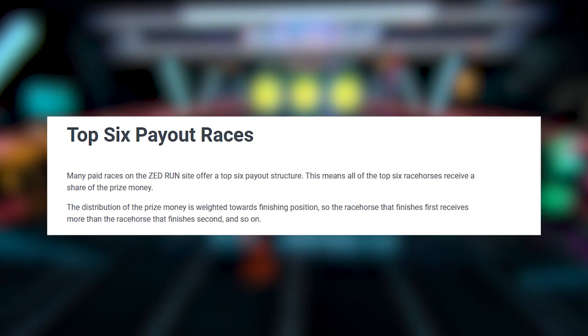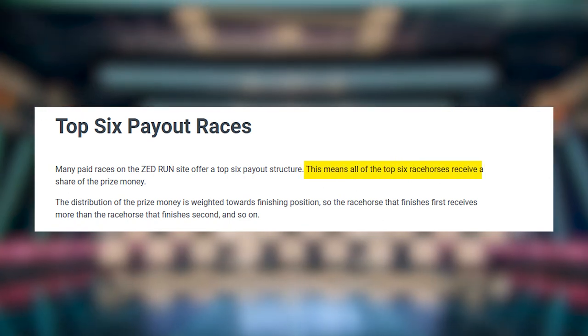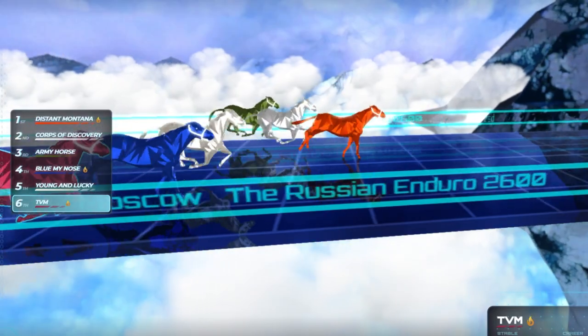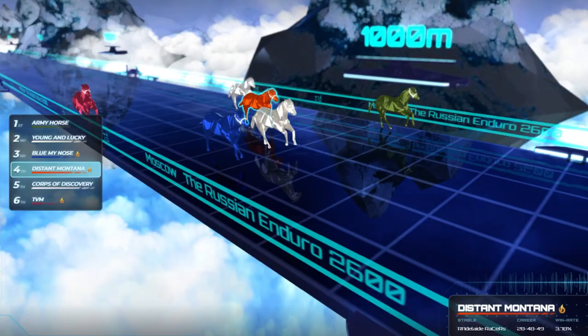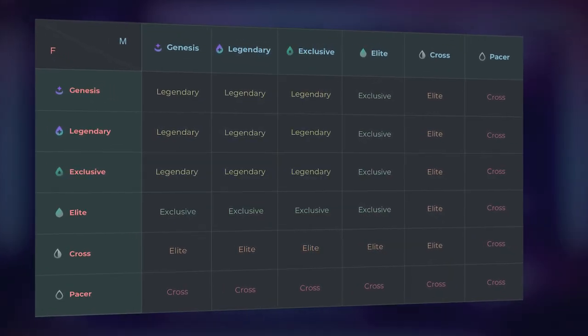Paid races offer a top-six payout structure, meaning that all of the top-six racehorses receive a share of the prize money. These races are simulated, though the unique characteristics of your horse play a part in determining its likelihood of winning. This, of course, may make breeding a lucrative strategy for playing the game.